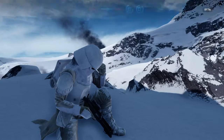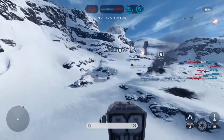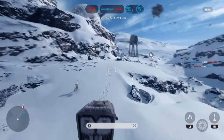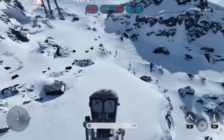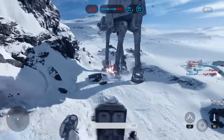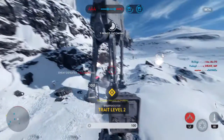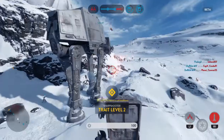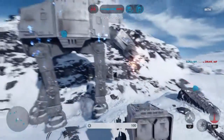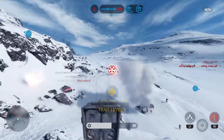Let me get a scout transport onto the field. Heavy ground support now available. Rebel Y-Wings inbound. Rebel's in the area. Our AT-AT has been left unprotected. Rebel ship neutralized.